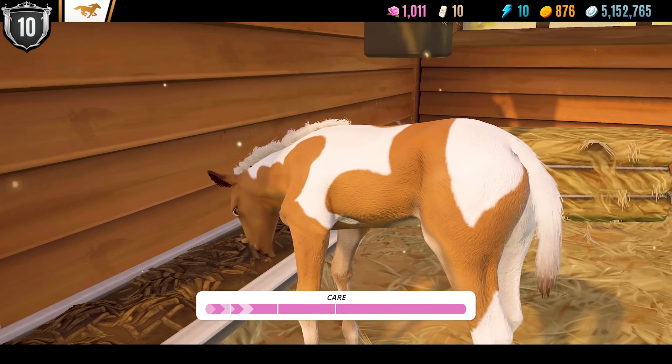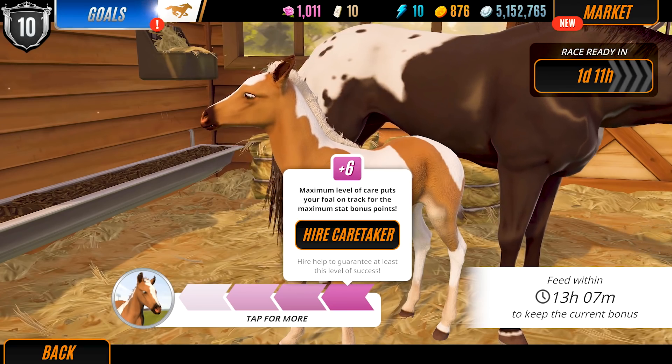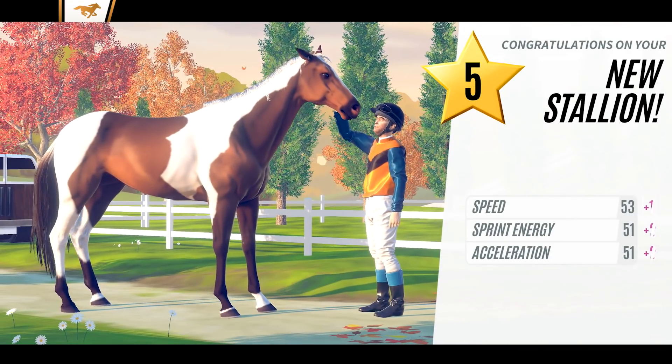To gain the extra points you'll need to make sure your foal is well fed and cared for, or you can hire a caretaker to do it for you. Higher grade horses will require more time and resources to care for them so make sure you stock up on feed. Once they've grown up you'll be able to reveal its adult coat and start racing.